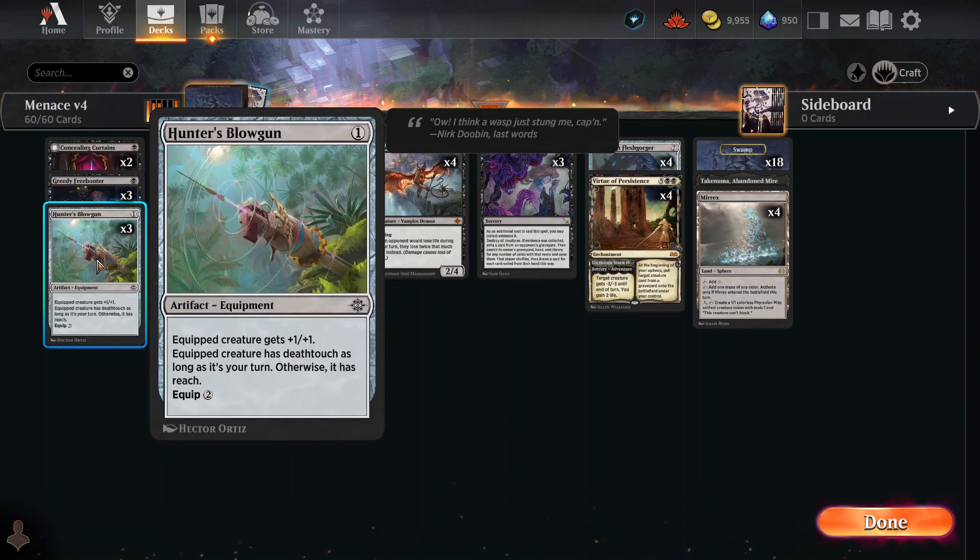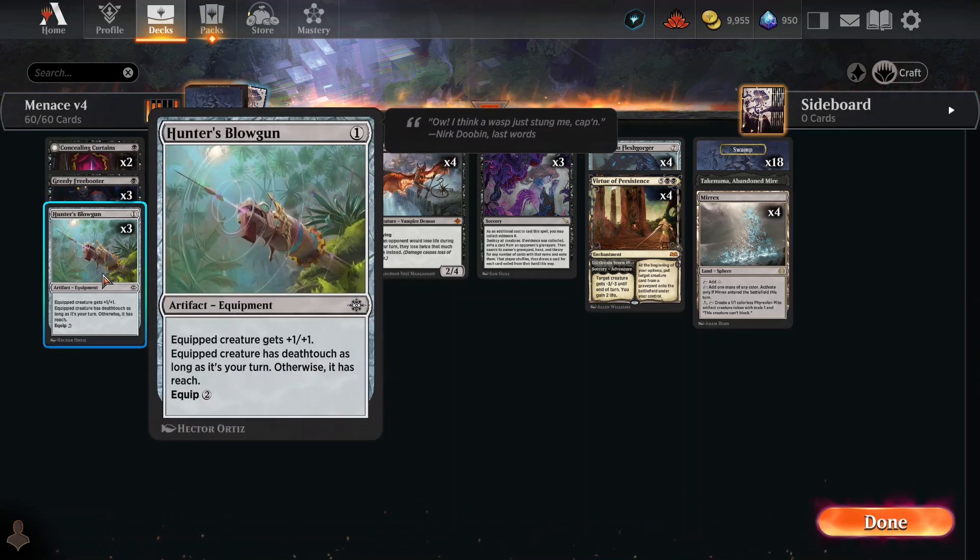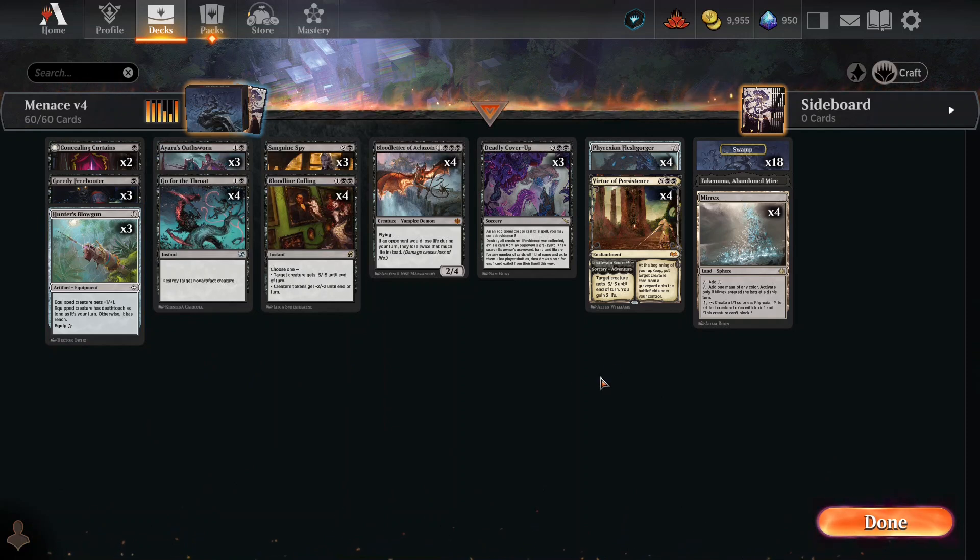What does Hunter's Blowgun do? When your guys attack, whoever's attacking has Death Touch. When it's not attacking, it's got Reach and plus one, plus one. Which means to block it, they've got to put two dudes in front of it, and it's doing at least two points of damage with Death Touch — which means it can kill both guys being put up against it.